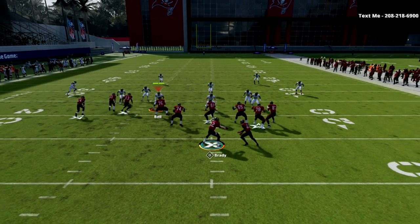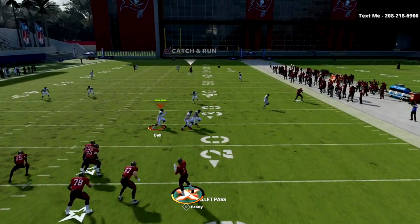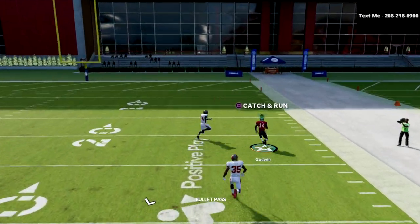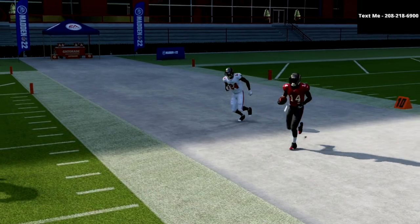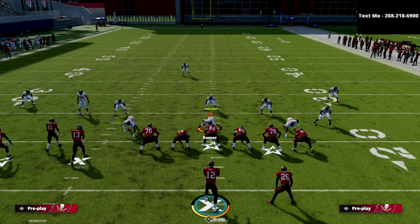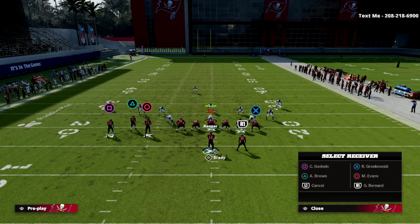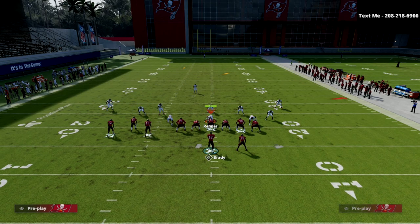Here's how it works on Cover Four Drop. For whatever reason, he's going to glitch to the deep streak, and as you can see, you can hit this over the top. Absolute laser over the top — most of the time it's going to be a touchdown. The cool part is it's a max protect, so you can't blitz it. That's another thing that's huge about it.